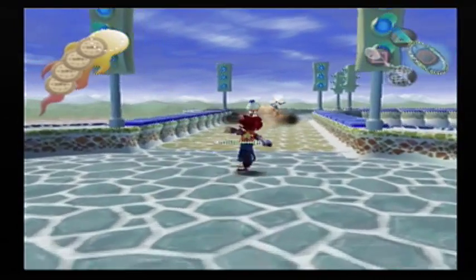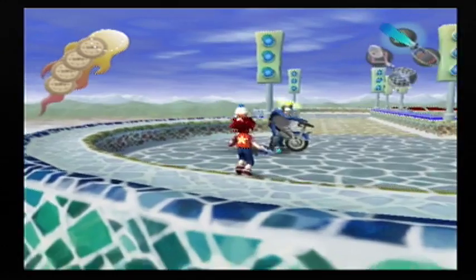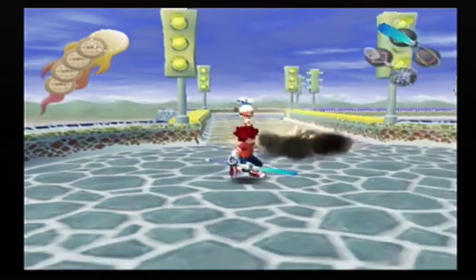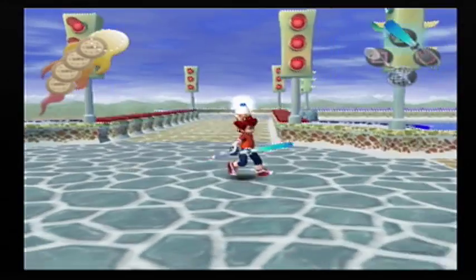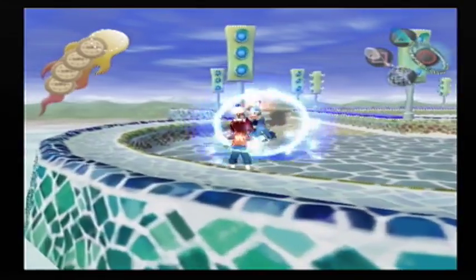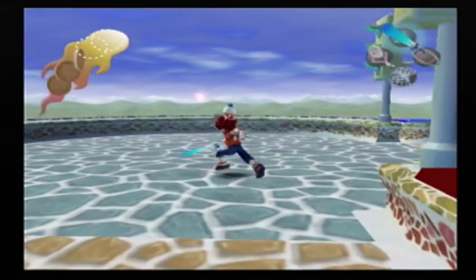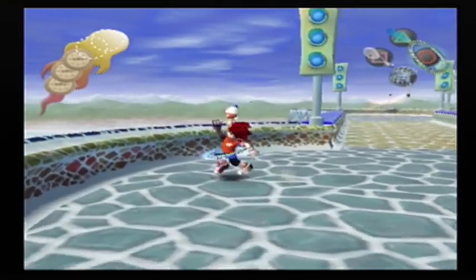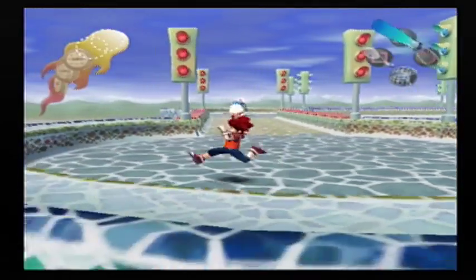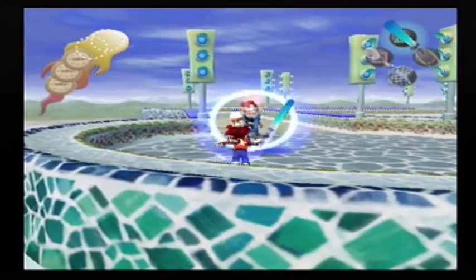The blue light on his head — not on the stage, but on his head — would mean that he doesn't notice you're there, and the yellow light means he's alert, and the red one means he's aware of you. Well, in boss fights the light on their head works differently: blue means you haven't really done much to him, yellow means you've hurt him a bit, and red means they're almost defeated.